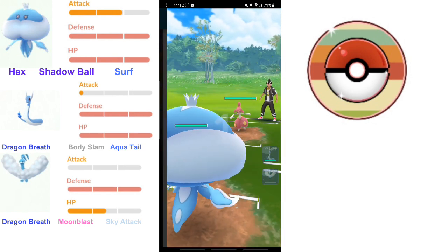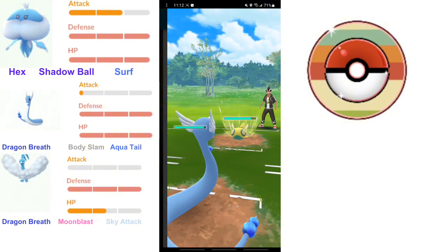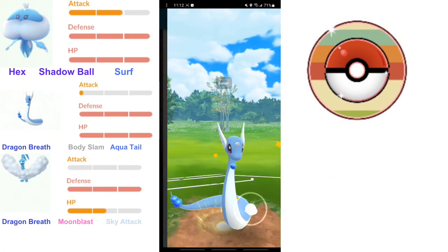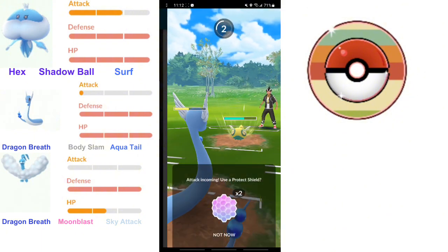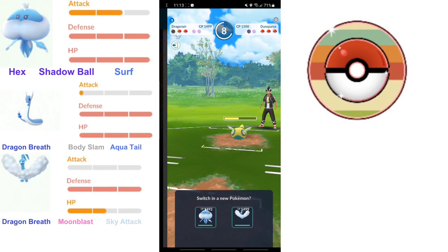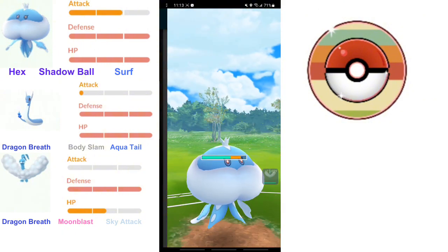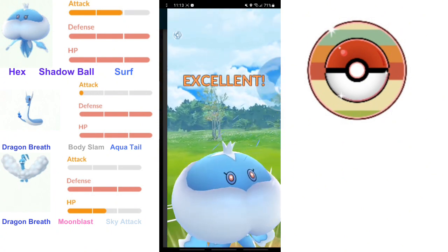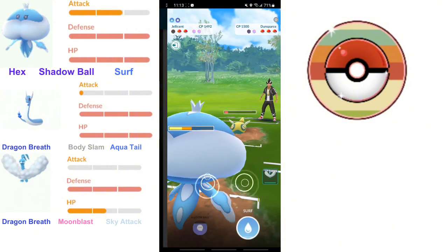We're through with the first set, onto the next set. It's a Medicham lead - let's not mess this up this time. They immediately switch into a Dunspars, and we're going to switch into Dragonair, because Medicham's best play against this team is going to be against Dragonair. The Dunspars shields instead of trying to let it go to use Medicham. I was able to luckily get a CMP tie, but Dunspars is pretty annoying to deal with, especially with the Rollout buff. Because of the Rollout buff, it's literally able to knock out my Dragonair before I make it to a Body Slam.